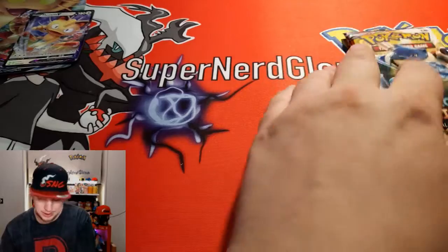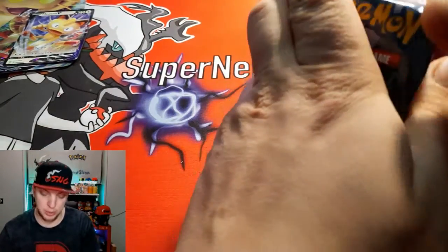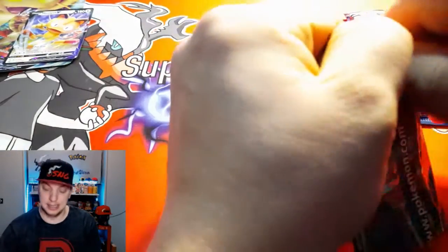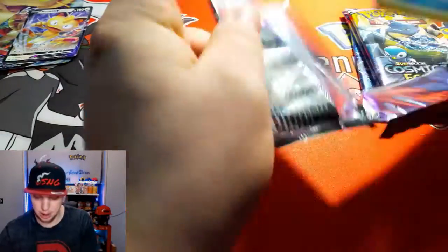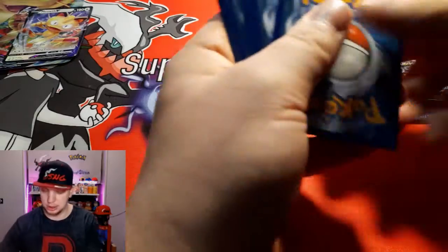I'm going to start with the Unified Minds, then go to the Cosmic Eclipse packs, and last but not least we'll do the XY Evolutions. This is gonna be another short video, but let's just keep it at that and do the four card trick.